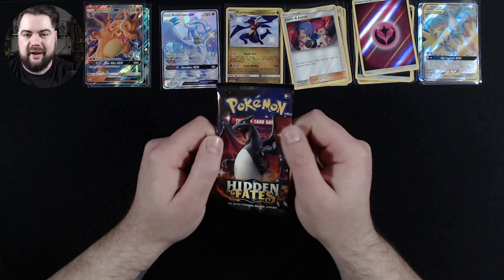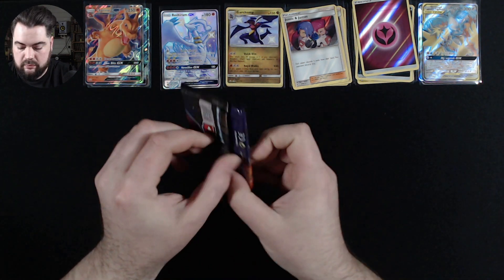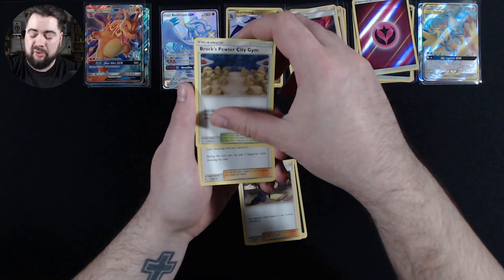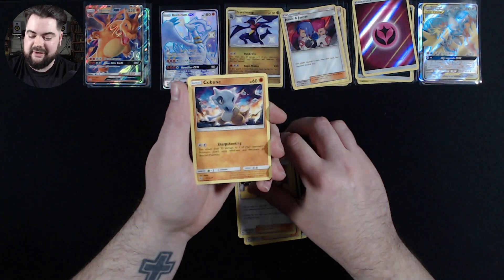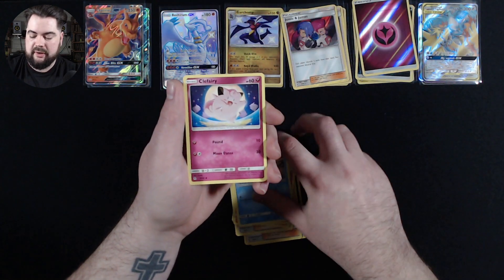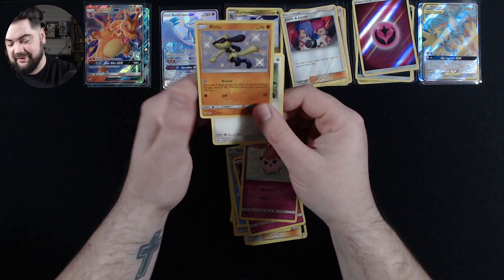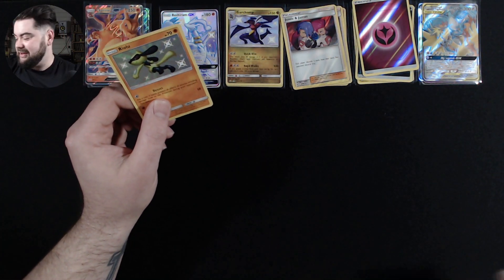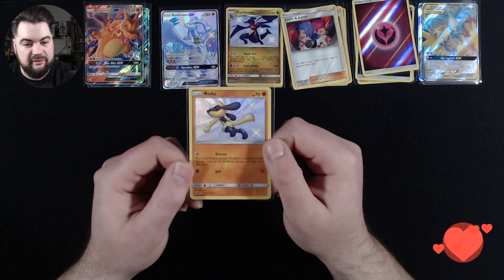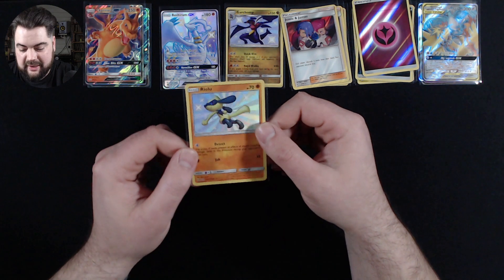Last pack of the video: Darkness Energy, Koga's Trap, Brock's Pewter City Gym, Lieutenant Surge's Strategy, Cubone, Geodude, Slowpoke, Clefairy, Jigglypuff — and we have a Regular Rare Snorlax and a Baby Shiny Riolu to finish off this opening. There he is. Love Riolu and Lucario, and their Shiny form is absolutely beautiful — golden yellow.